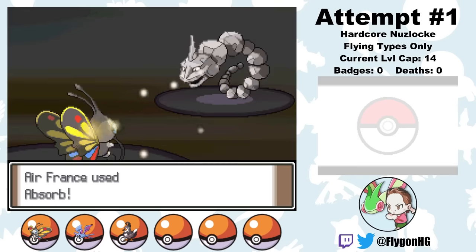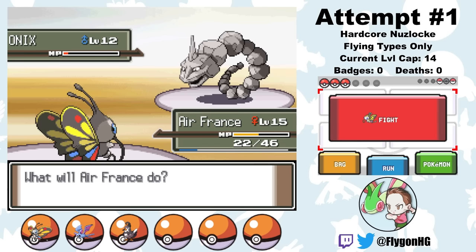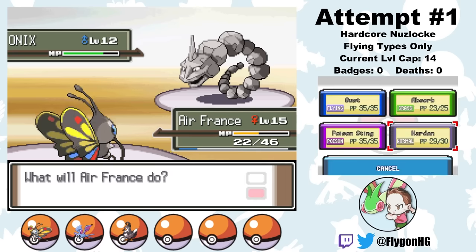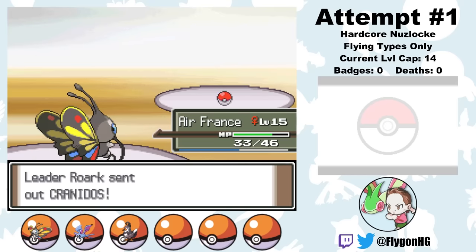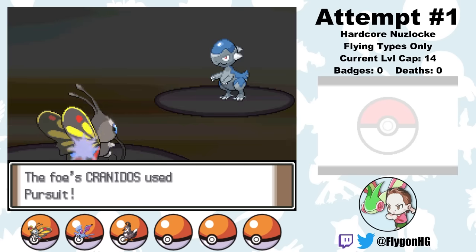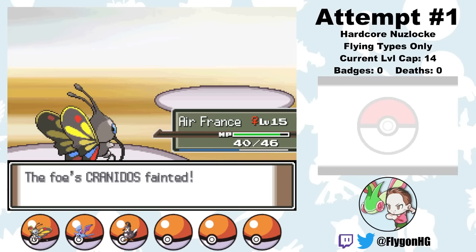Second is Onix, and we manage to outspeed and hit an Absorb. This doesn't quite get the kill though — fortunately Onix has the strength of a room temperature stick of butter, so Rock Throw isn't enough for a kill despite being four times effective. We did have to dodge a critical hit. Roark heals with a potion, so I use Harden to improve my chances against Kranidos. A second Absorb finishes off Onix. Last is Kranidos — he doesn't know a Rock type move, so Air France fires off a critical hit Absorb, and a second Absorb knocks out Kranidos and seals the deal. That was much easier than I was expecting.